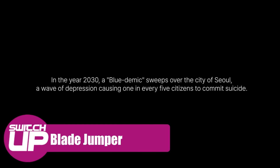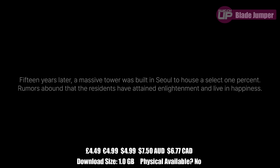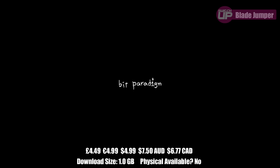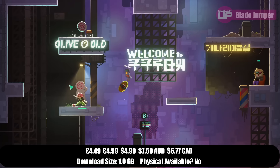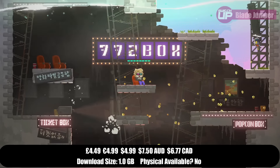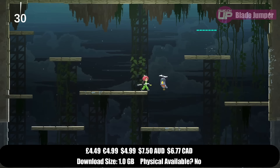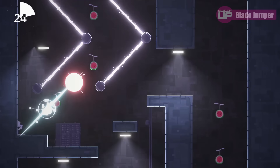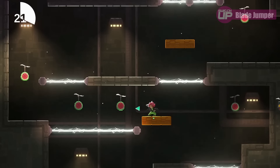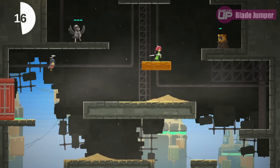Then we have Blade Jumper, a 2D action platformer where players use a simple jump mechanic to climb an obstacle-filled tower. It's set in Seoul in 2045, with you having to climb the Kukuru Tower — a giant structure with an unfathomable width and height — to try and overthrow an authoritarian government. As players climb the tower they'll encounter all sorts of characters, with the higher they climb the further the truth of the story is revealed. This one will sell for just £4.49 when it releases on the 23rd, and it does have a demo.